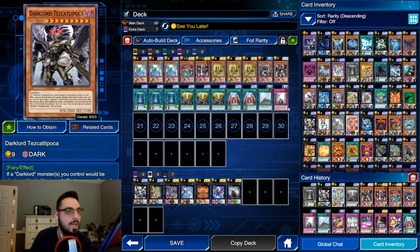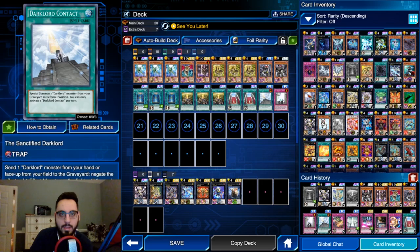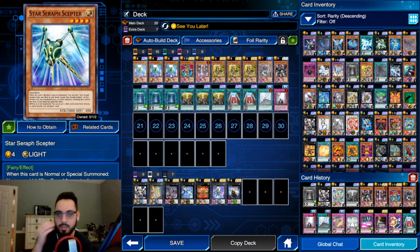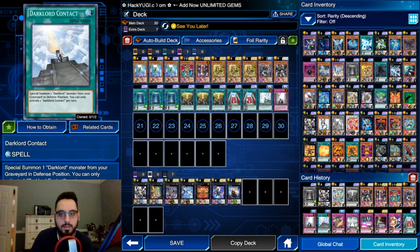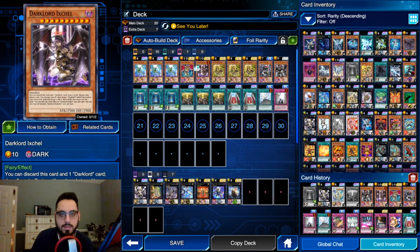Besides Ixchel, you're playing one Desire, one Nasten, and one Tescatlipoca - it's an Aztec name. One Contact and one Sanctified Dark Lord. The upside to these is they're fairies, so they can be used with Valhalla - being able to play Valhalla means you get to abuse the stick-chair combo more often. You get their effects to recur some life points through the trap, and also have a non-targeting monster negate. They're big bodies that recur every turn. Dark Lord Desire sends a card from field to grave by making it lose a thousand attack - good removal, and a 3000 attack body if you don't use the effect.